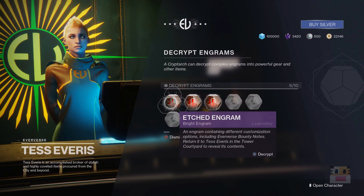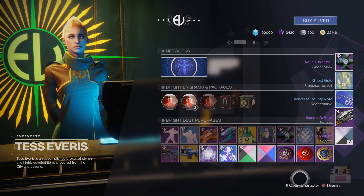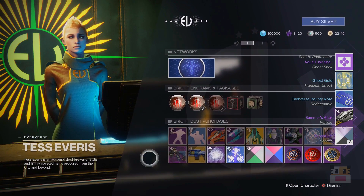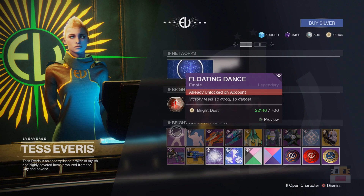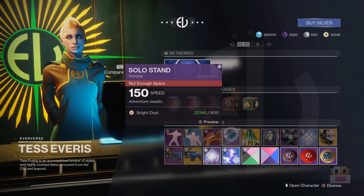Let's go ahead and talk about Eververse's inventory today. Got a couple of interesting things. I'll claim these etched engrams in the video — it'll be like a loot box opening, except I don't really care what I get since it's mostly items I don't care about. If it's not exotic, I don't even look at it. Anyways, let's talk about what's available. I'll scroll across the items at the bottom in case you're interested.